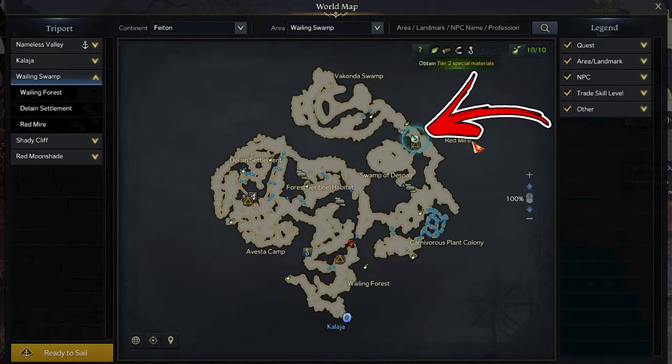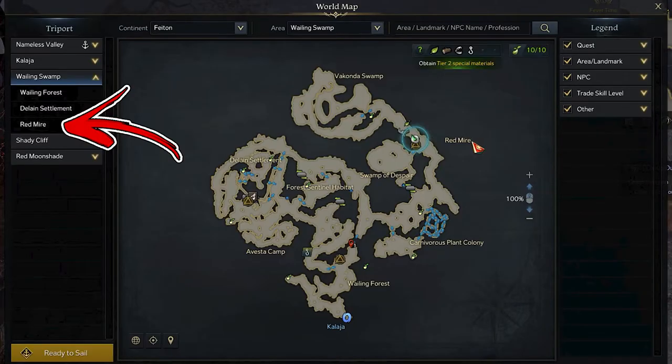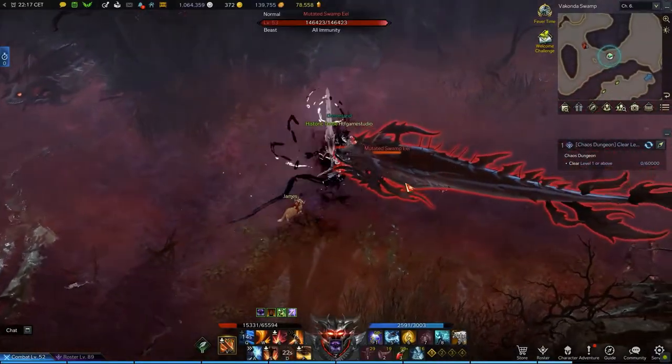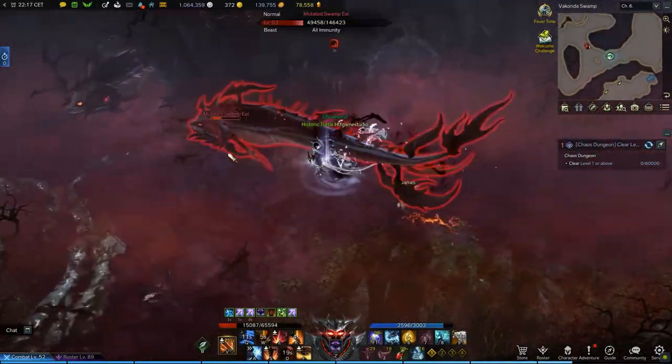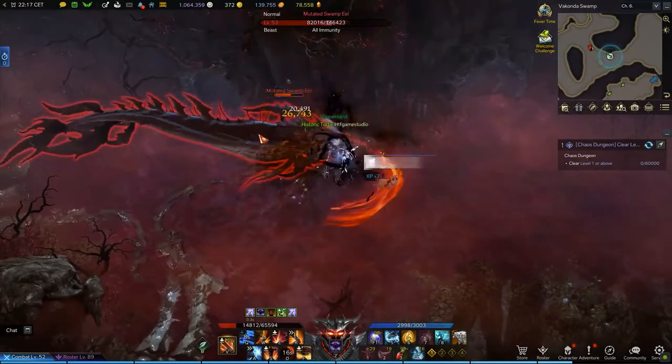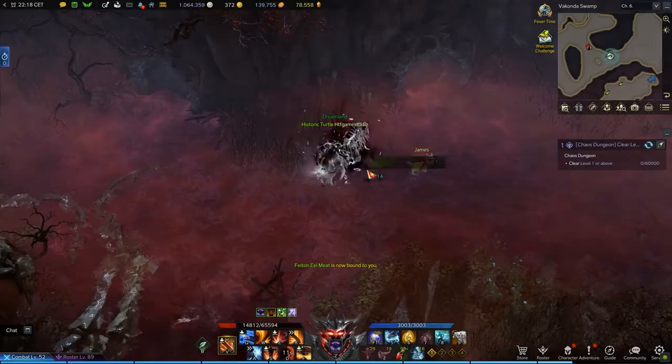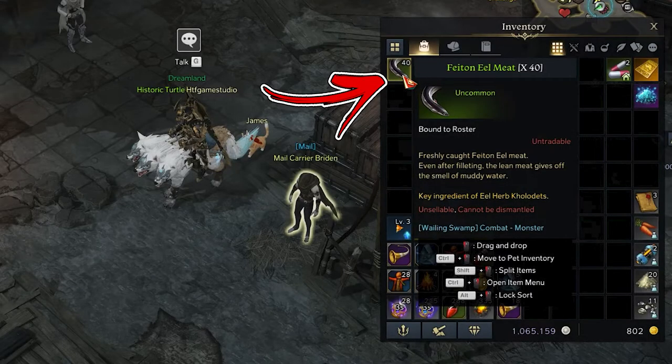Next, you need to visit the top right side of the map near the Red Mire treeport, from where you need to reach the central part of the Wakanda Swamp area. There you will find a lot of enemies resembling a Chinese-style dragon. Defeating them, you have a small chance to find an uncommon item called Phaeton Evil Meat, and you will need to collect 30 of them.